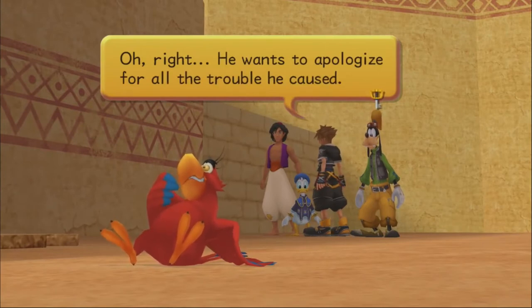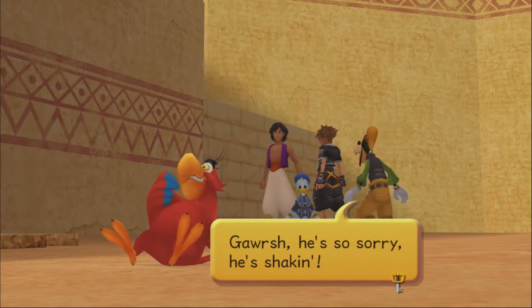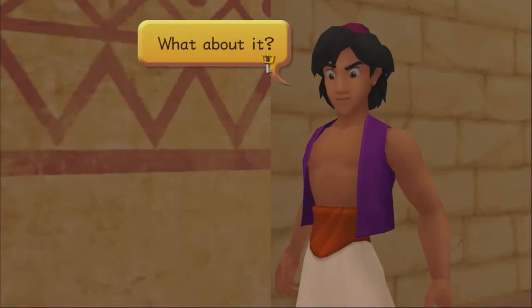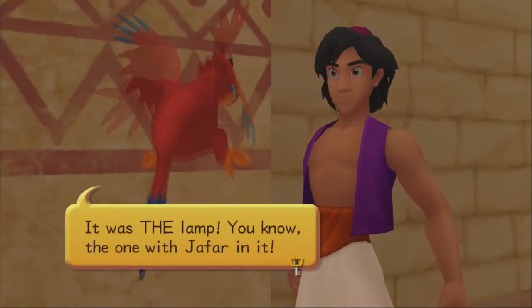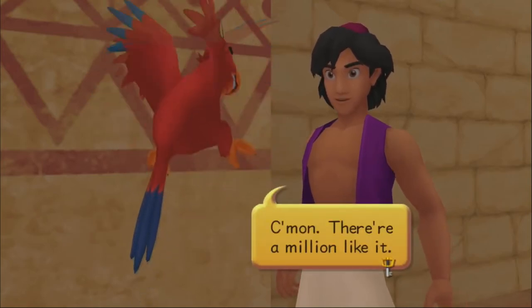Iago says he wants to apologize for all the trouble he caused. Aladdin's surprised. He looks so sorry he's shaken. Then Iago spots a lamp — that was THE lamp, the one with Jafar in it! Aladdin says there are a million like it, but Iago insists he was locked up in that lamp for months and there's no way he'd mistake it.